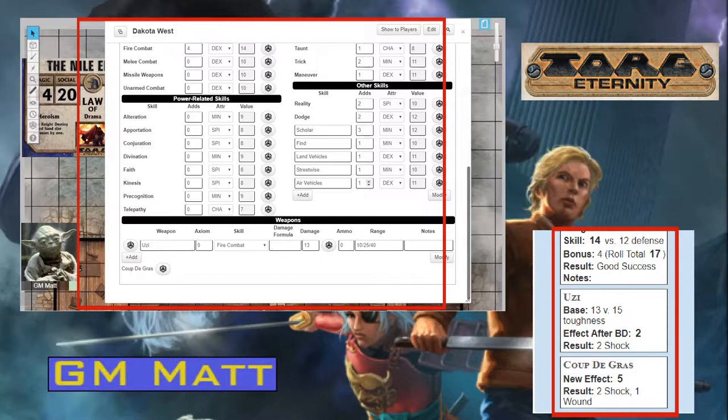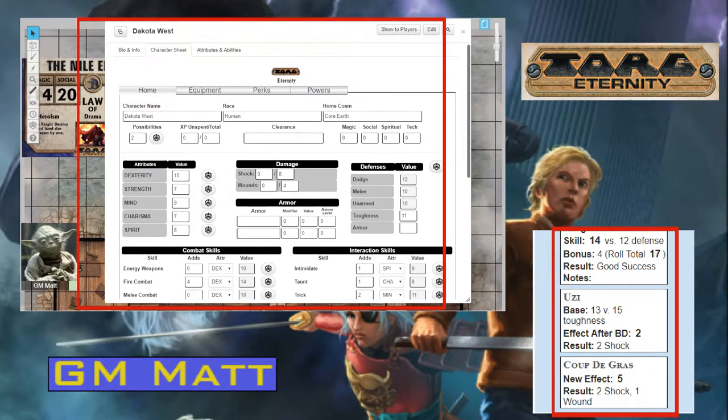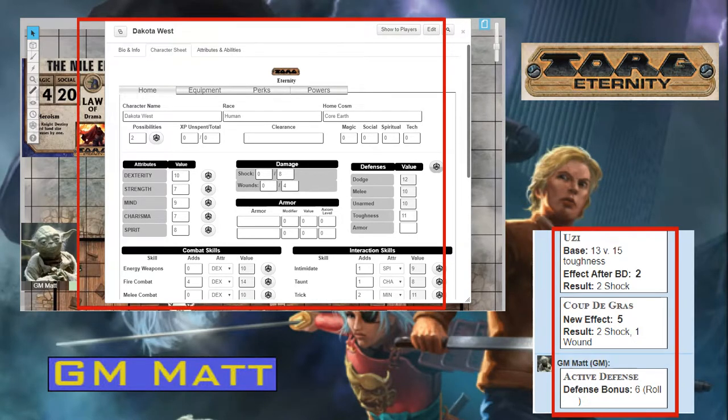One other button before we leave this page — the one over by the defenses. This button gives you the bonus number you'll use if you're actively defending for the round. You just hit the button, it does the roll automatically. Here we got a roll of 19, a 10 and a nine, giving us a defense bonus of six throughout the round — a nice hefty defense bonus from this active defense.